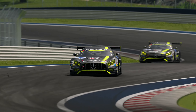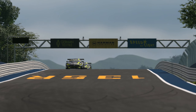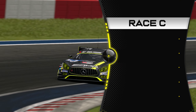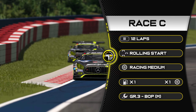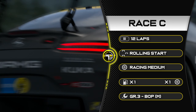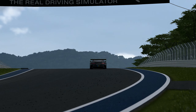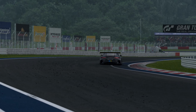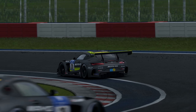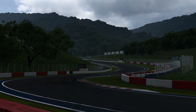Welcome to Yamagawa — we're back at the 'who can cut the chicane the best' track. We're in Group 3 machinery and I chose an unusual car, but we'll get into that. We're racing 12 laps here at Yamagawa — rolling start, racing medium tyres, times one fuel and tyre wear, and the BoP is on the medium speed. I noticed the AMG was top of the time trial, so I took it for the race. The AMG is very good in this race — I highly recommend it. Let's jump to the race and the massive crash that happens.